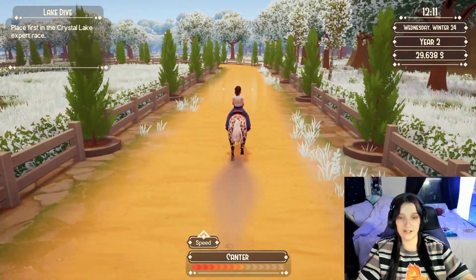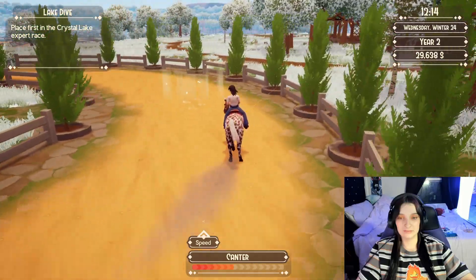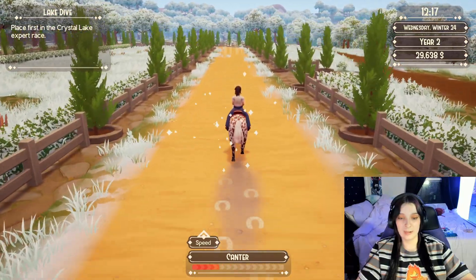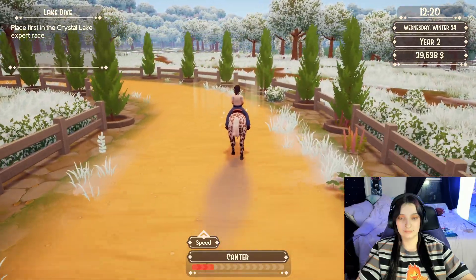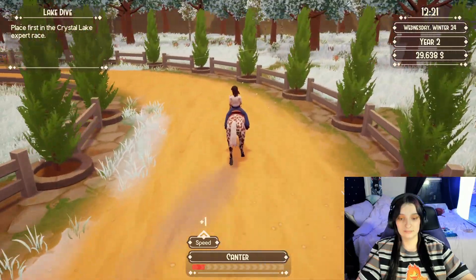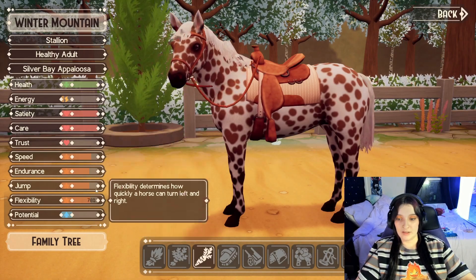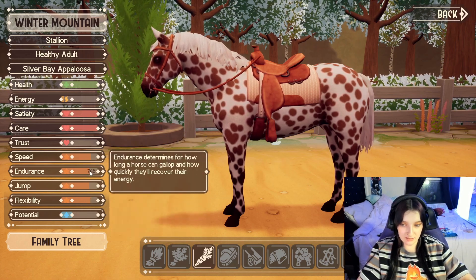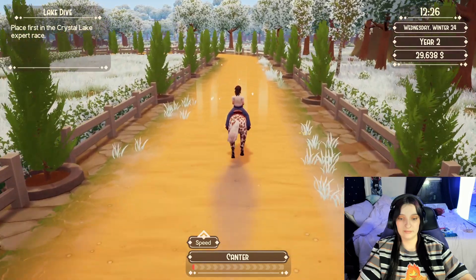We're just gonna keep going till I run out of stamina. Alright let's check — we are at 81 speed and 30 potential. We might not be able to get both stats up to 90, but we'll see. We'll do endurance next time. Let me just get one more speed in here. There we go, and back to the barn.